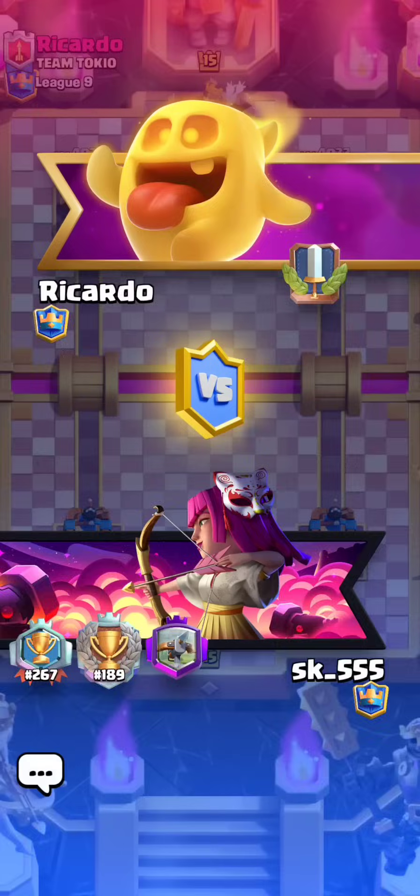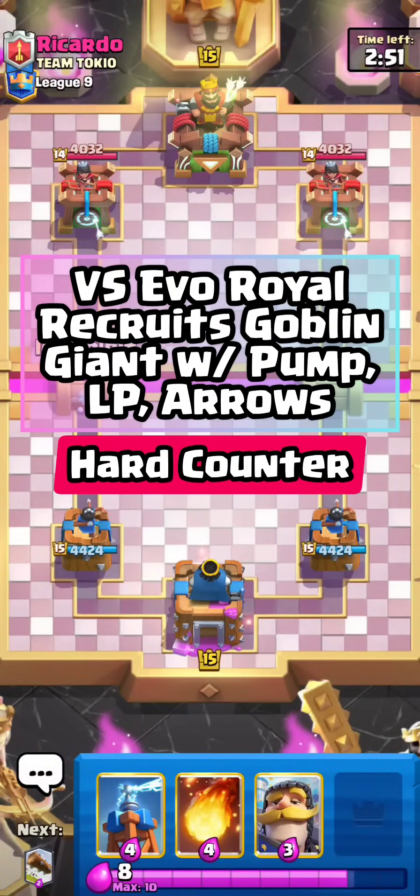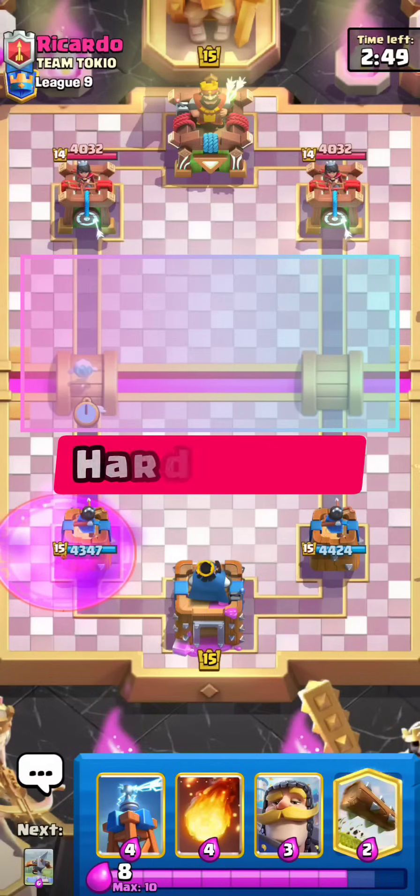Alright guys, our next match is against Ricardo. I like his Heal Spirit banner. Let's see what he's gonna be running — Team Tokyo. He goes for Rage.